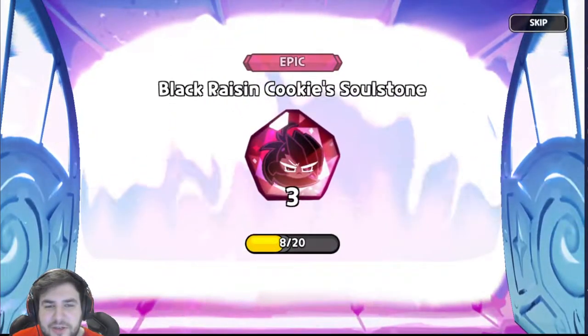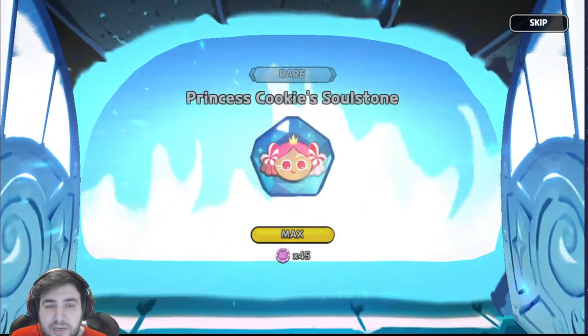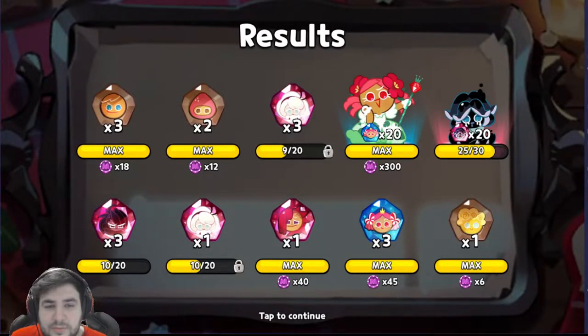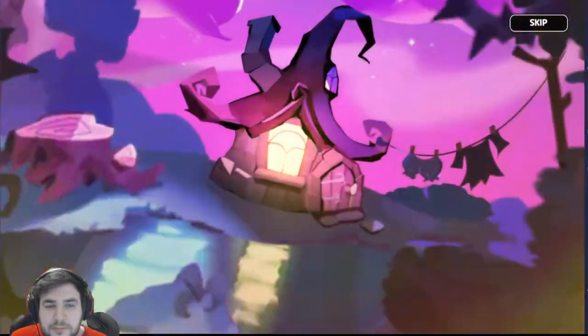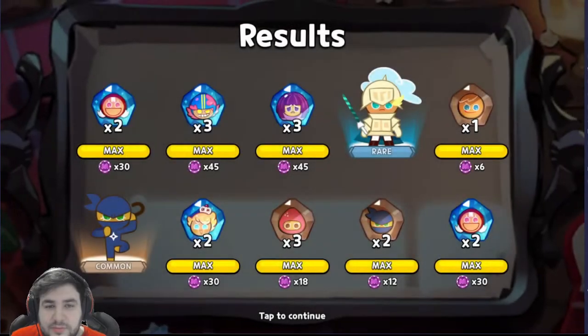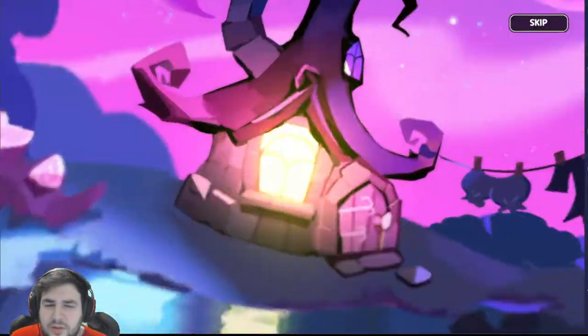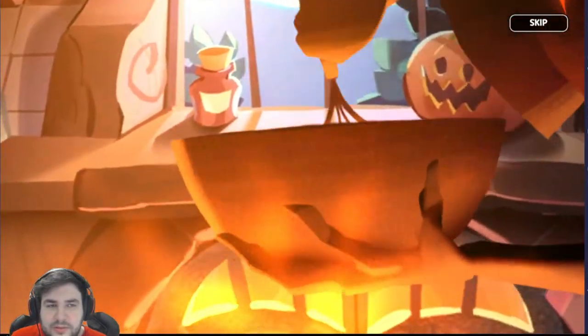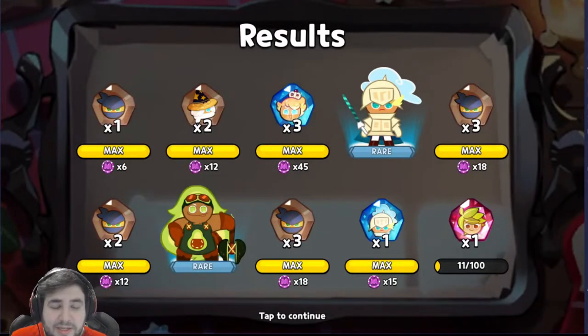How could I even dare to think I would get Cotton Cookie. We're halfway through with the Soul Stones, so there's still a chance on getting her. We have four more tries — that's okay, guys. Come on. I'm always just looking for the ice animation, otherwise it's just taking too long. Why is it always just Ginger Brave and Strawberry?